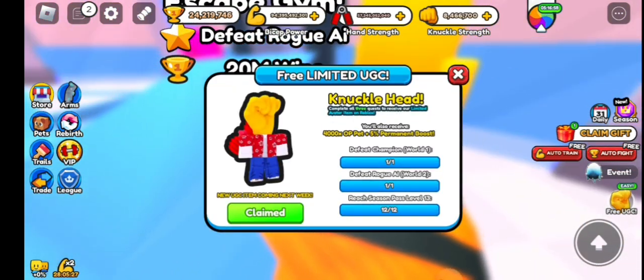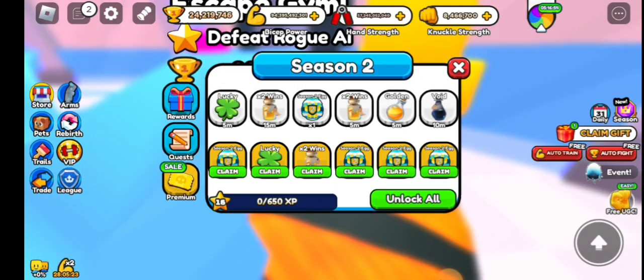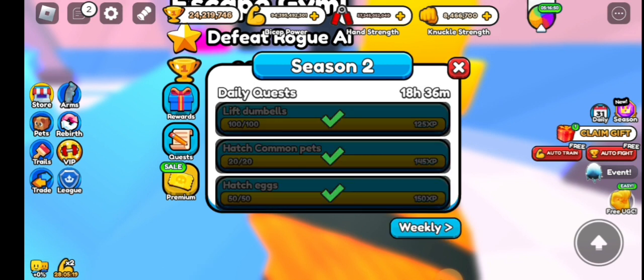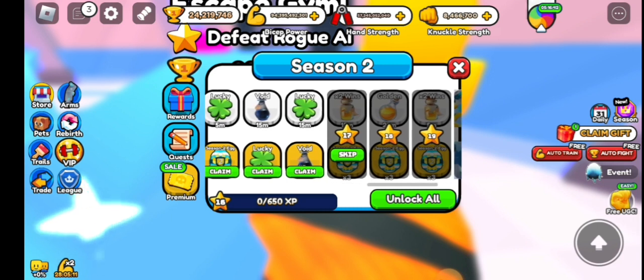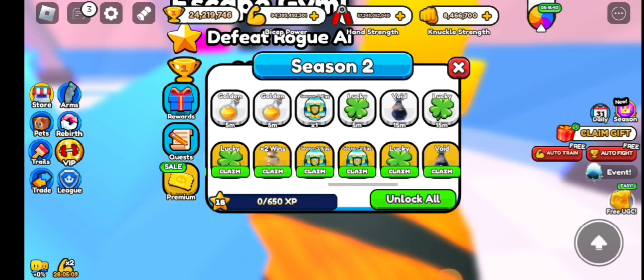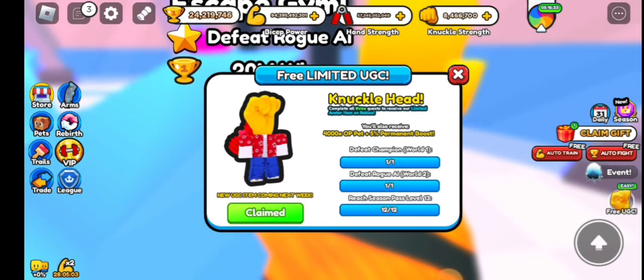The next thing you've got to do is reach Level 13 in the Season Pass. Your Season Pass is over here — you do quests to get items; there are daily quests and weekly quests. Once you get to Level 13, which is somewhere around here, you will unlock the Knucklehead and get a 4000 times OP pet plus a permanent boost.